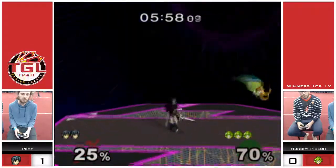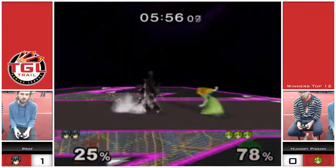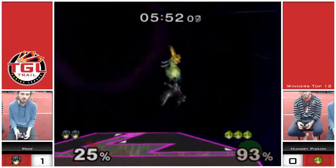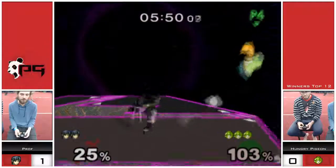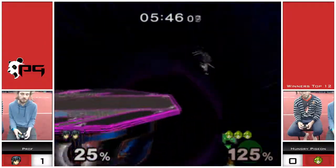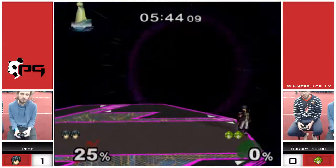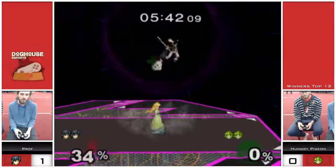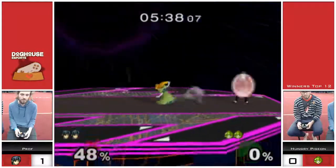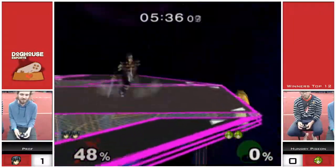It looks like Prop was doing a good job of walling him out for a little bit, but once the neutral resets it's back to square one — especially against Pigeon. There's that air dodge, but Prop calls it out. That's what I was talking about before: if Prop is good at reading those air dodges and calling them out, there's not much Pigeon can do on this stage.